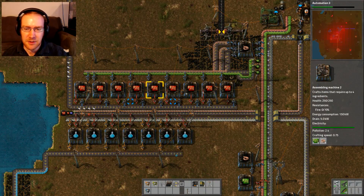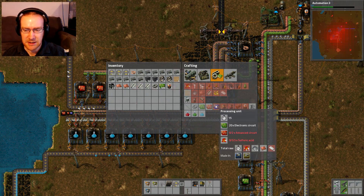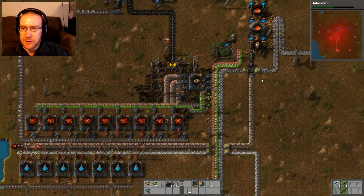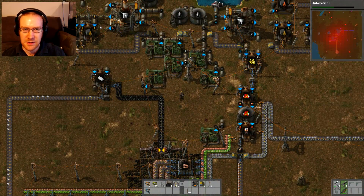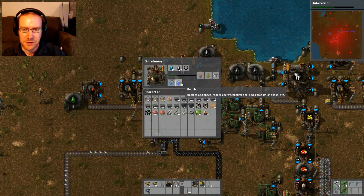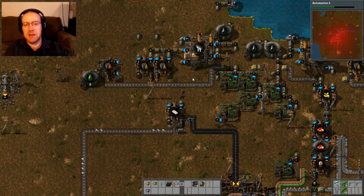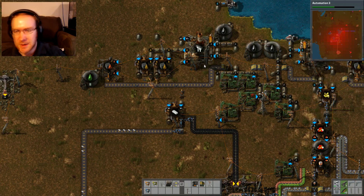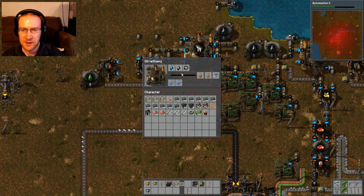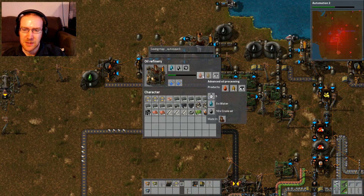Looking at the red production here, I want to get the reds going as fast as I can because I need to make blues, and blues take a lot of red as well as sulfuric acid. So what I want to do is increase production of these refineries. I can convert the heavy oil to get more petroleum gas, but in the meantime I want to get some speed modules because the speed modules will help this process, which is currently limiting everything else in the factory.